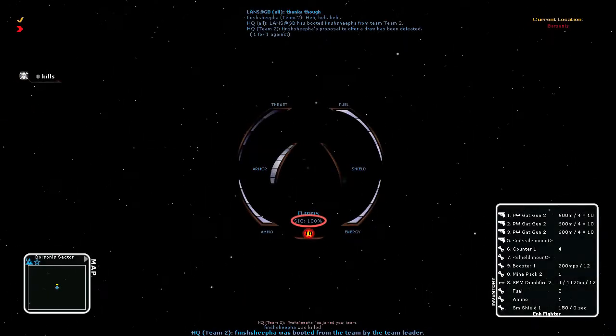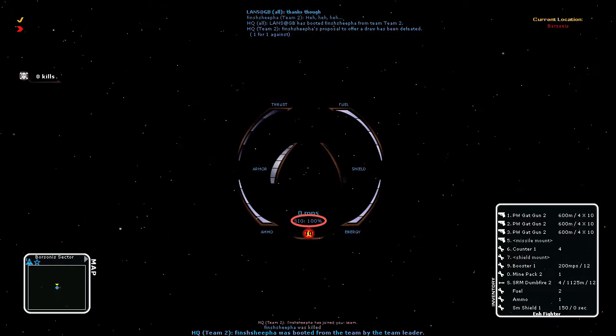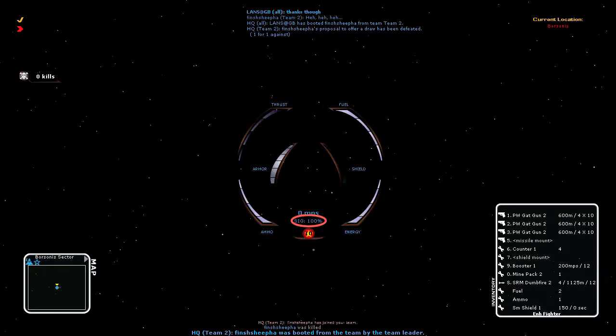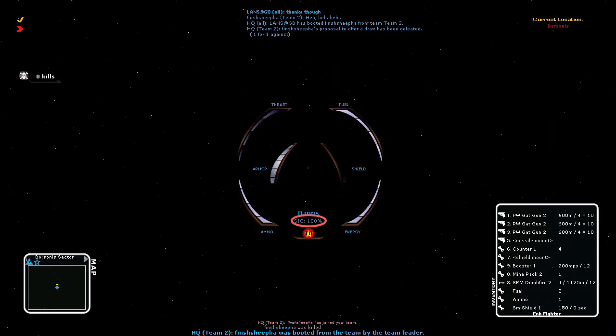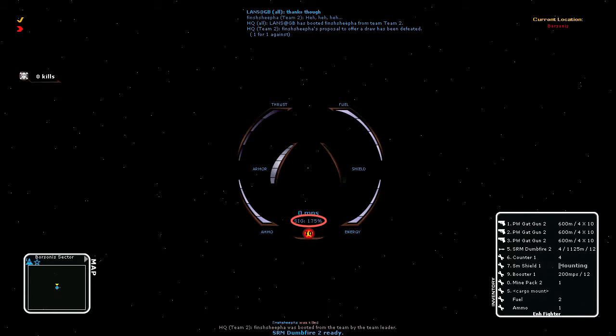Your signature is affected by your ship type and the items you have equipped. In this Iron Coalition Enhanced Fighter, my base signature without shields or missiles is 100%. When I mount missiles and shields by pressing Ctrl-5 and Ctrl-7 respectively, my signature will rise. When I mount missiles, my signature jumps by 25% to 125%. When I mount shields, my signature jumps by 50% to 175%. Both shields and missiles increase my signature, so storing them in cargo is important for staying hidden.